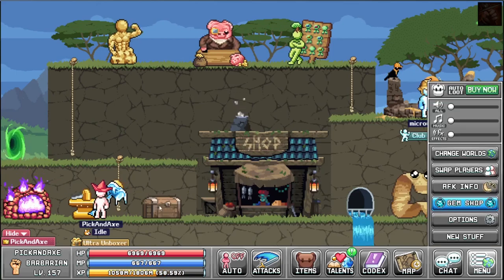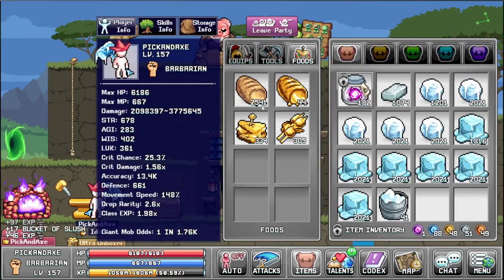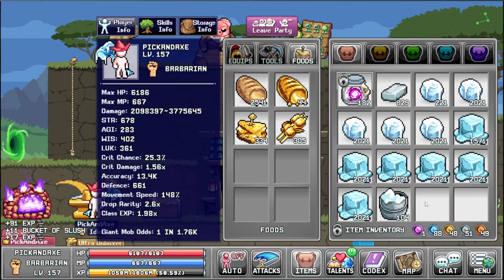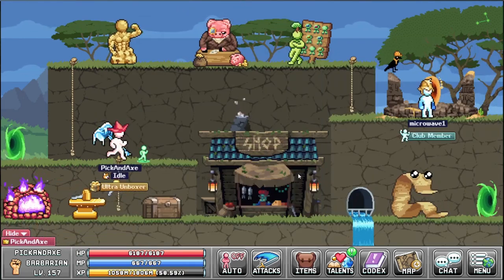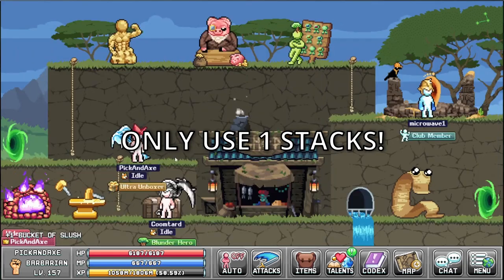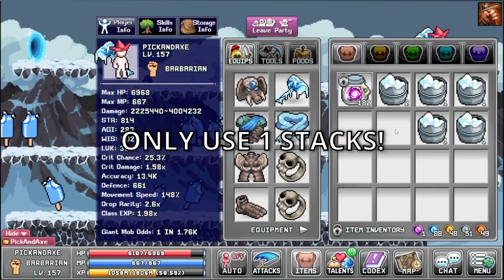Our item: the cuban snowball. Let's make a few of these — they stack, thank god, otherwise I would be in trouble. There we go, 100 of them. That seems like a logical amount. Let's take out a few: one stack, drop one, pick it up, and then we just drop one here.